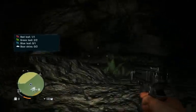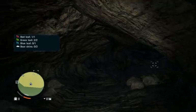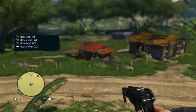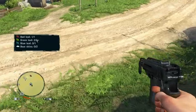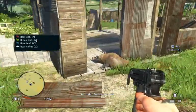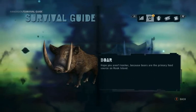No, it's in that house, I see. It's probably coming from that house. My eyes are just adjusting to the light. Boar. Hope you aren't kosher, because boar isn't a primary food source on Rook Island.